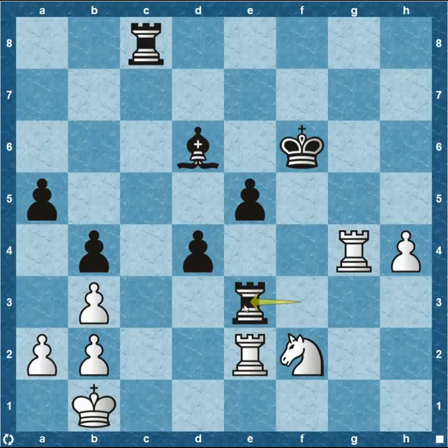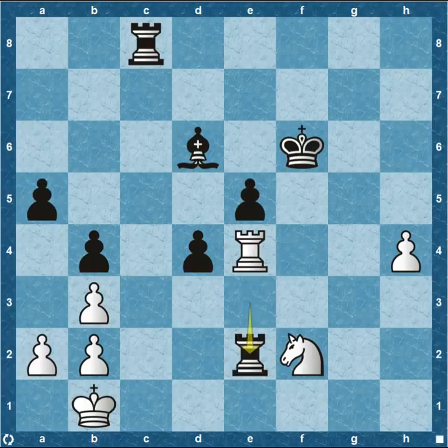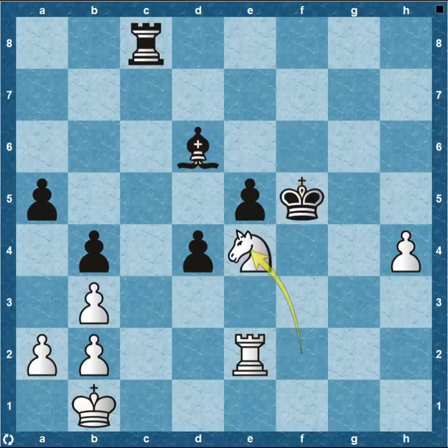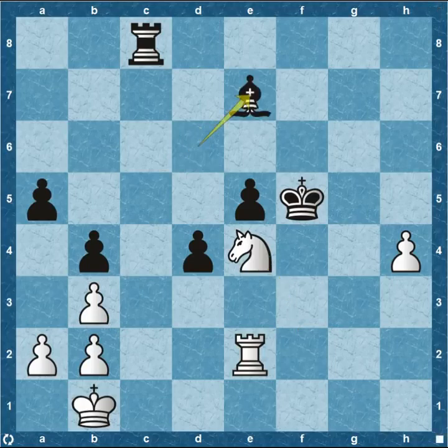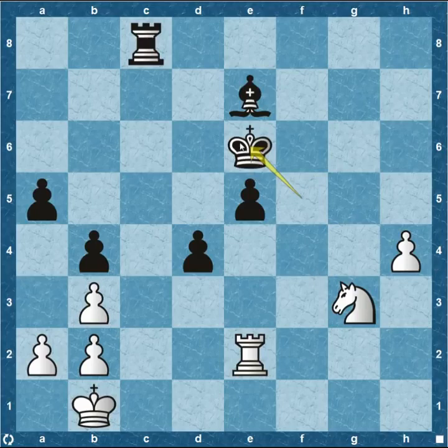Rook to e3 attacking — I would love to exchange here, bring my pawn down to e3, and then apply my dark-square bishop to defend e3. Rook to e4 says he's not doing that. Pawn to f5. Knight up to e4, bishop e7 attacking the pawn on h4. Knight back to g3 attacking the king. King to e6 — just centralizing. This is great for black because his king is involved. The king on b1 can't get involved, blocked off by the rook on c8, making sure white can't get all his pieces into the action.